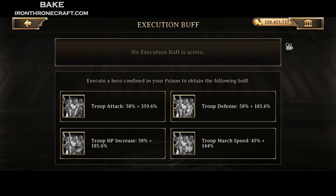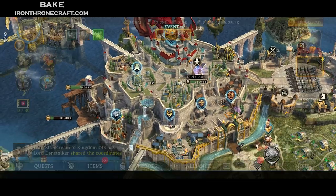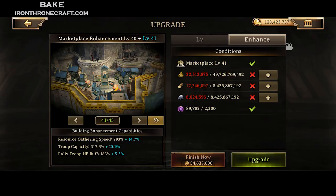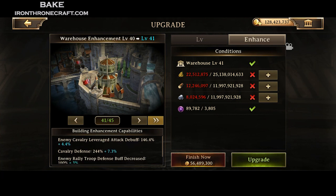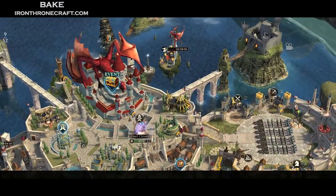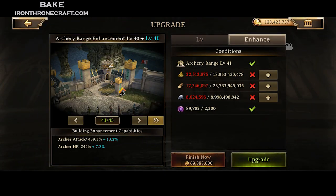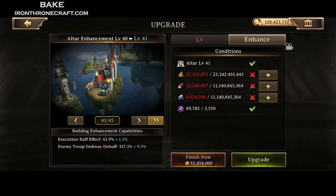If you're infantry, you're going to do the training grounds for infantry. After all of those are done, go do your altar, because the altar gives a very large amount of stats and you get a percentage increase on that. So your top most important buildings: number one, if you're single type, do the leverage debuff building — wall for infantry, command center for cav, warehouse for archer. After that, do your prison. After your prison, do your single-type building for additional HP. Then finally do the one that gives you defense — either command center, wall, or warehouse. Those are the most important ones to upgrade in order to maximize your defense.